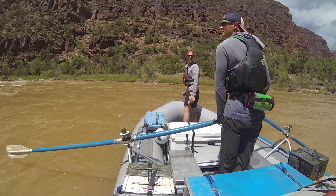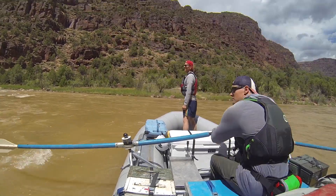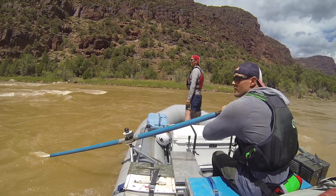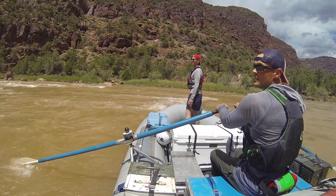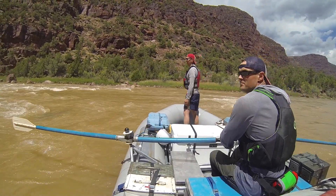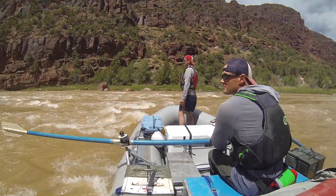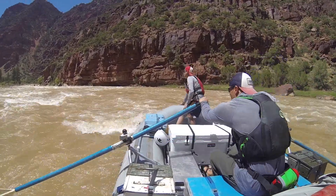There are a few different sections of Disaster Falls. There's the main falls we just saw, and then down below there are a couple more sections of rapids in lower Disaster. The big thing here is just to stay away from the right-hand wall — there's a pretty big undercut on that right-hand wall. Other than that, it's just rock dodging and lining up for different holes.